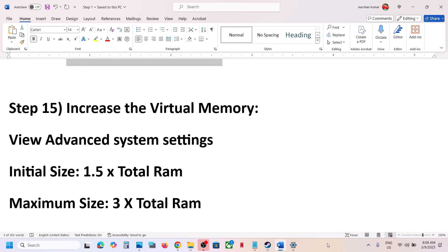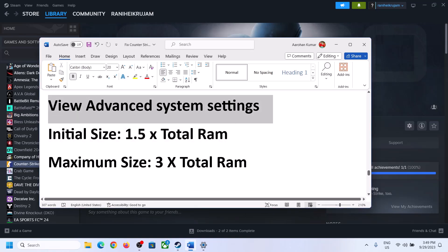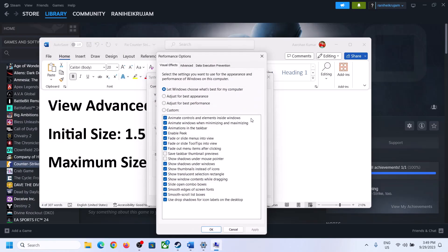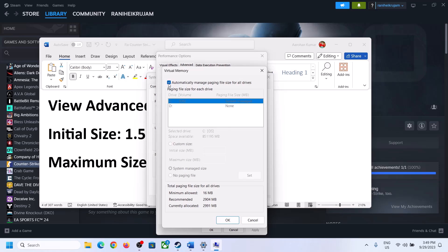The next step is to increase the virtual memory. Type View Advanced System Settings in the Windows search box and open it. Click on the first Settings button, go to the Advanced tab, and click Change. Uncheck the box that says Automatically Manage Paging File Size for All Drives, then select the drive where the game is installed.